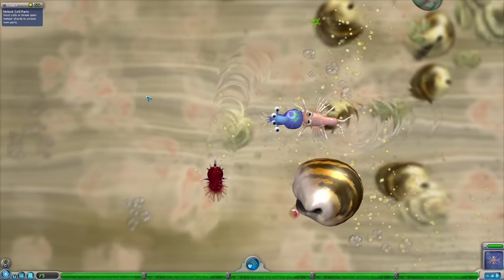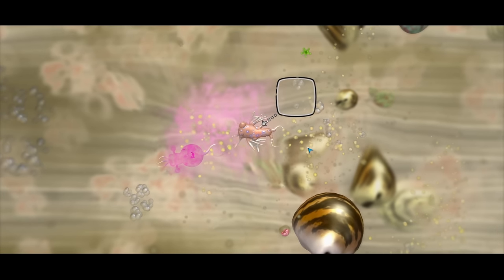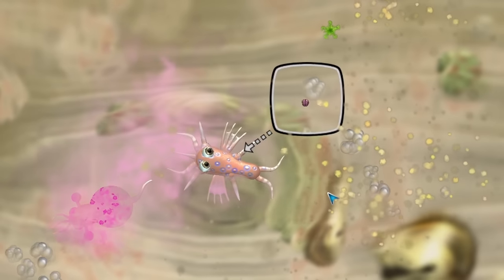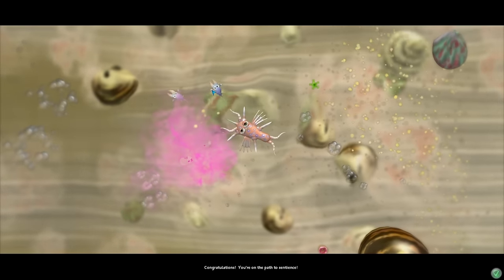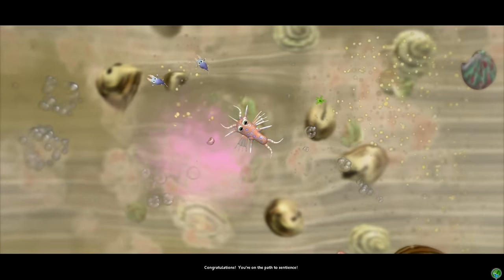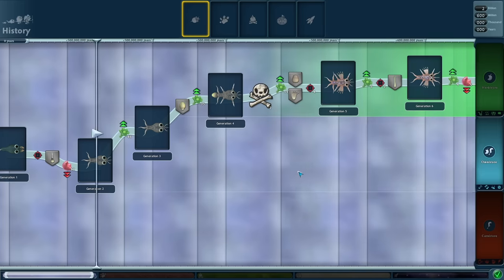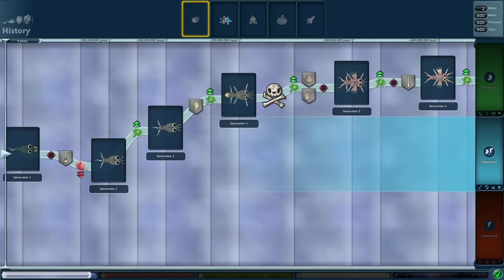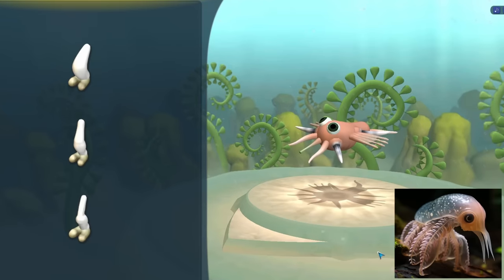I think our next evolutionary chapter we have to lose the spikes because those don't make sense anymore. Speaking of next evolutionary chapter, our brain is growing — we had protein for breakfast. These poor little creatures just came out of where we evolved and now we have a path to sentience. We went almost full herbivore and it's time to go to the next generation — to landfall. That means we get legs.